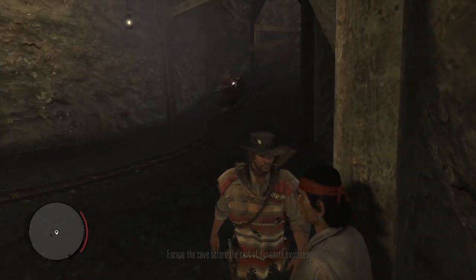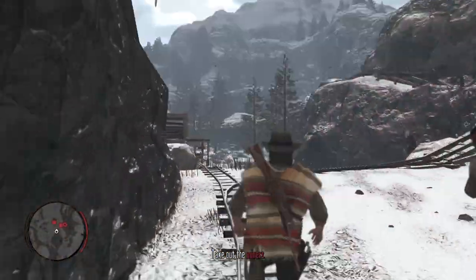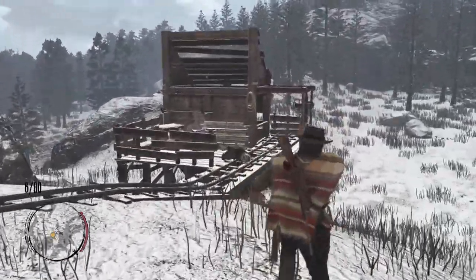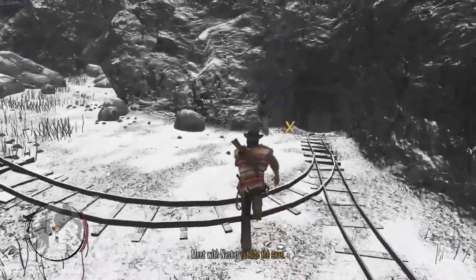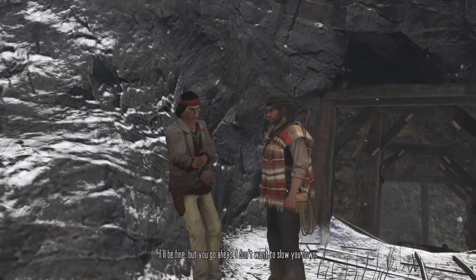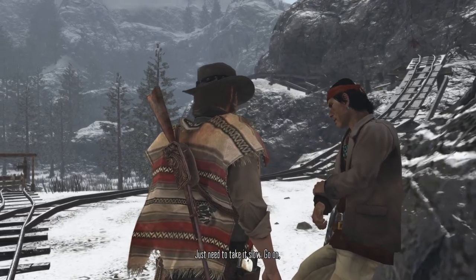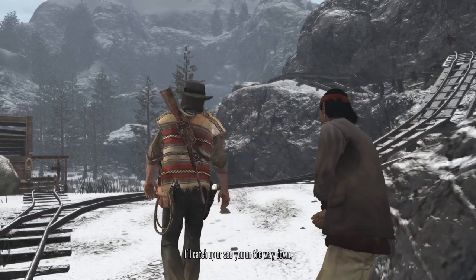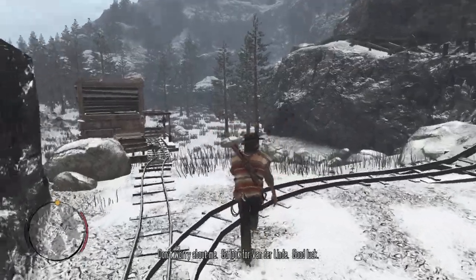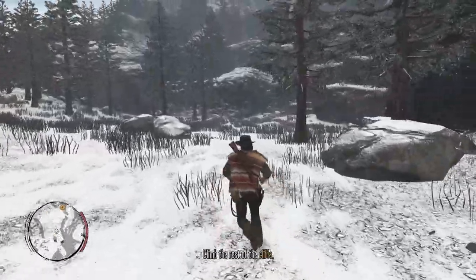Nastas gets cut - it's a trap. Escaping. Nastas is okay, just a cut, doesn't need carrying. He'll take it slow - go ahead. Marston is relieved he doesn't have to carry him again. Continuing to climb the rest of the cliffs alone.